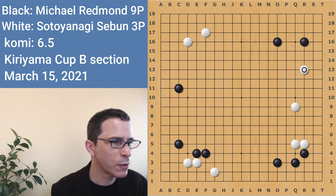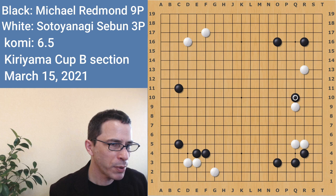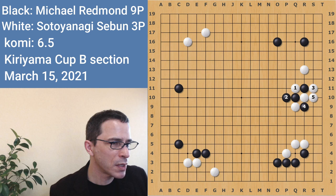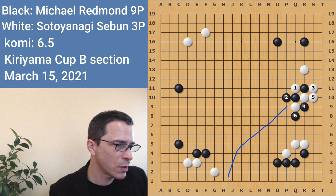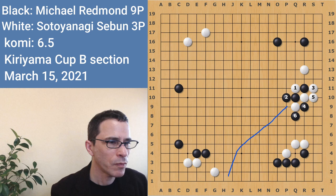So in this kind of board position, I'm always checking the ladders. Black plays the attachment here. If white plays the hane underneath, which is the game move, black plays the double hane. And when white cuts here, there are two ladders you have to know or check before you play. If white plays here, black can capture this stone on the ladder — it's going to hit the edge of the board before it hits that white stone, so black's going to capture. That ladder works for black.